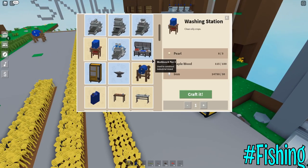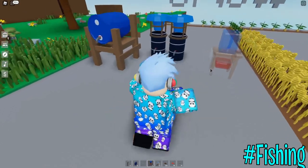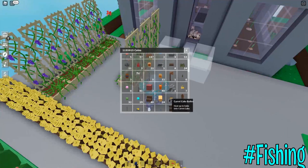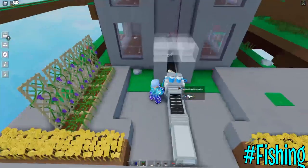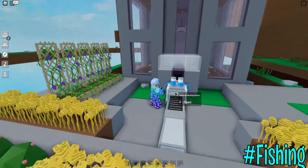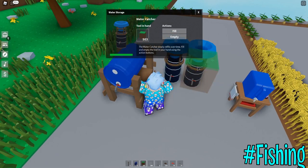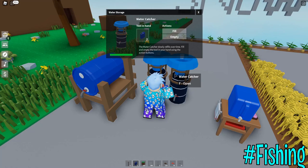I now have enough maple wood, so we can craft at least one washing station. Let's now put up the water catcher, the washing station, and the industrial washing station. I managed to connect the industrial washing station to my existing onion AFK farming station. The water catcher seems to automatically fill up itself — all you need to do is craft a water jug. Click F and fill your water jug, and you'll see the green bar here.